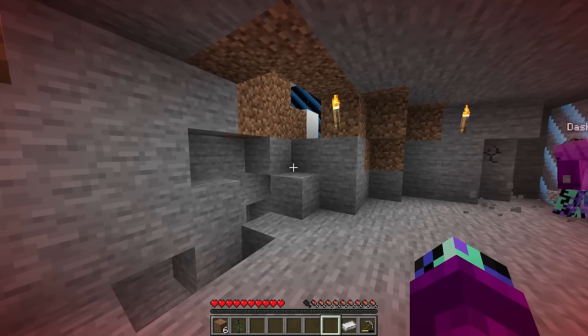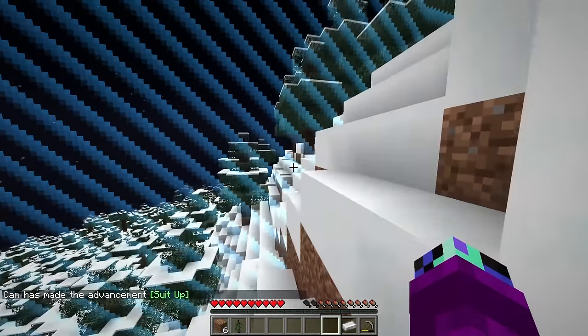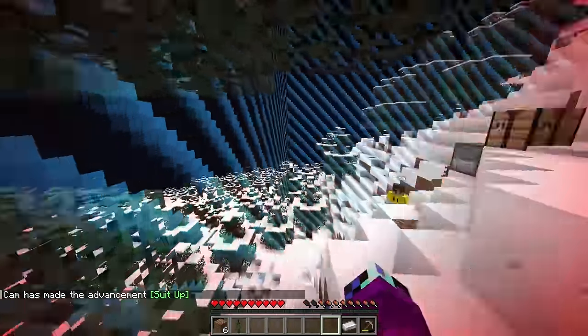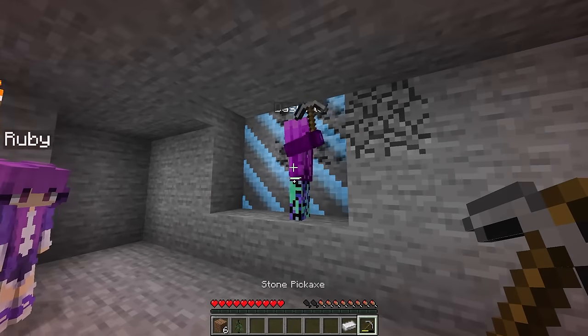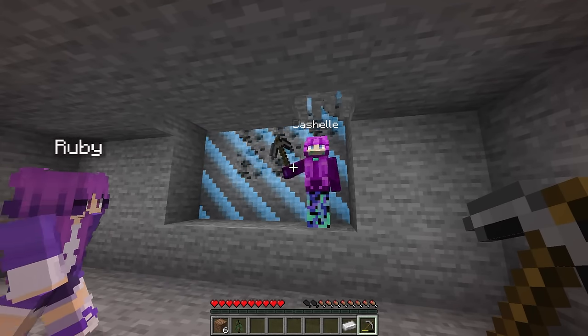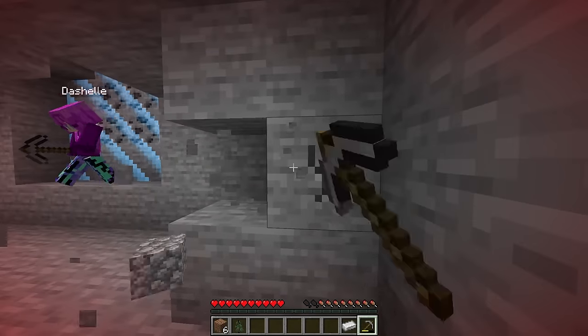I've got six iron - the iron finished melting so I'm going to craft some boots. That should expand the border. Yes! We're so close to the tree now - literally two blocks away. I've got my lucky boots on. Wait, when did you get all that coal? I found it first, so it's mine. You're not going to share? I can, but not with you, Dash.